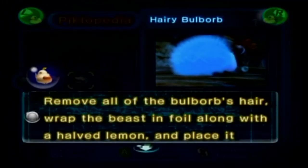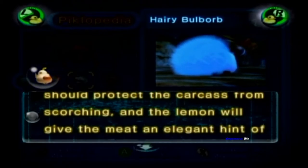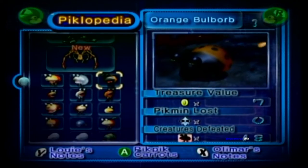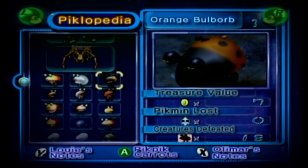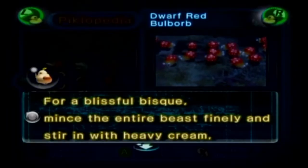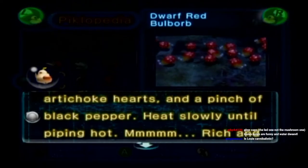We're going for the Hairy Bull Borb: 'Remove all of the bull borb's hair, wrap the beast in foil along with a halved lemon, and place it directly on the grill. The foil should protect the carcass from scorching, and the lemon will give the meat an elegant hint of citrus.' Orange Bull Borb: 'This bull borb's meaty flakes make for salaciously savory steaks that shouldn't be missed.' This is the best part of the game right here. 'For a blissful bisque, mince the entire beast finely and stir in with heavy cream, artichoke hearts, and a pinch of black pepper.'